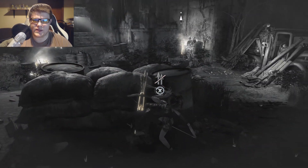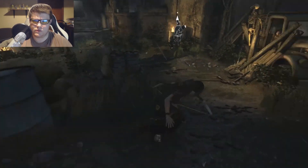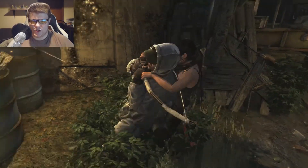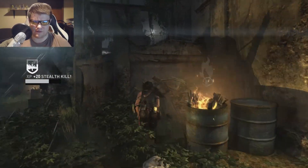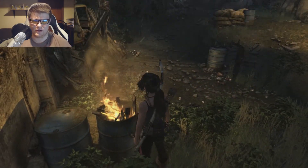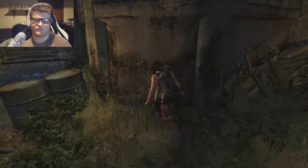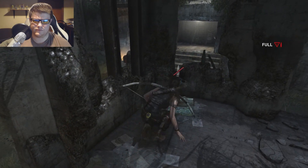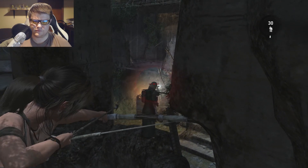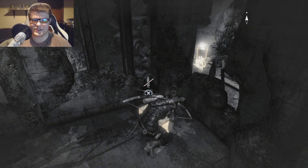What have we got for enemies? One, two. Let's get a stealth kill on this guy, then we'll jump back behind the wall and be all good. Unfortunately I can't tell where the light is now. Let's get this guy — didn't even say it was gonna hit him.